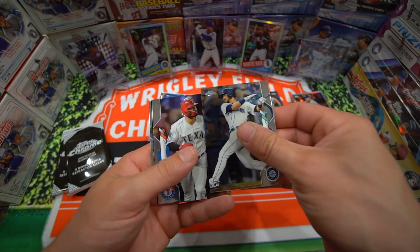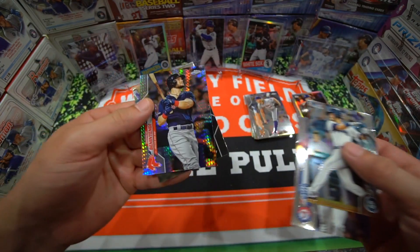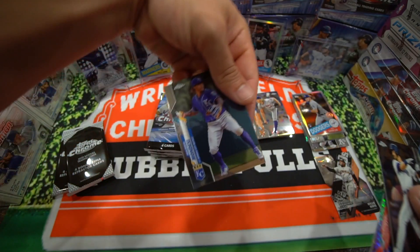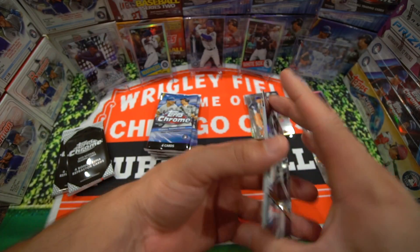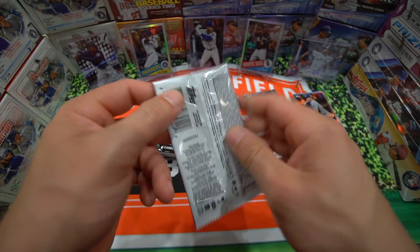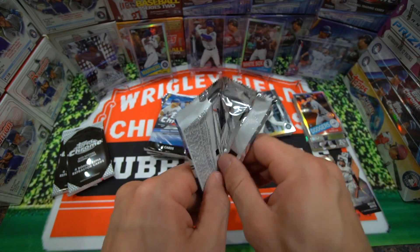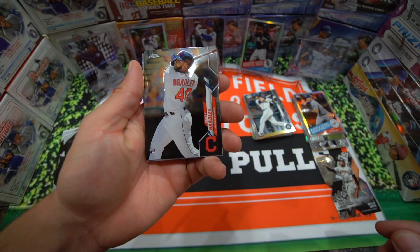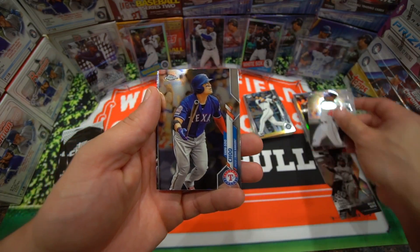Onto the second blaster box guys — wish me luck. Austin Nola, Joey Gallo. We have a shimmer of Andrew Benintendi. And Mondesi — Adalberto Mondesi. Alright, next pack up. I do like how these packs open up. Bobby Bradley.